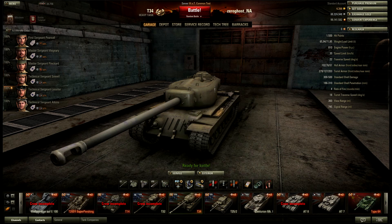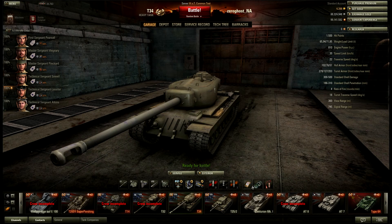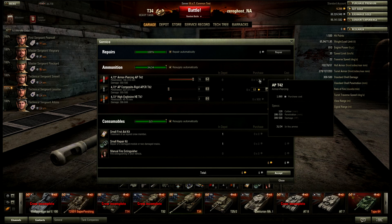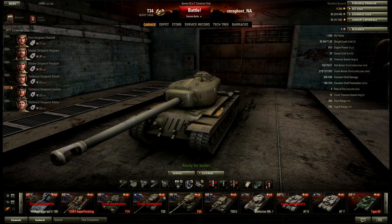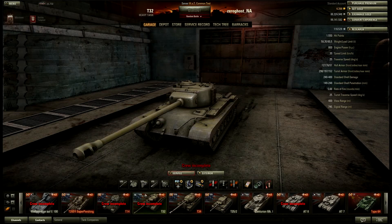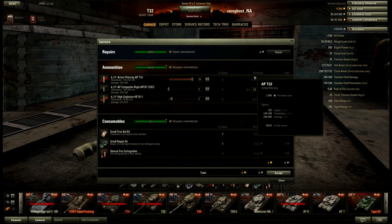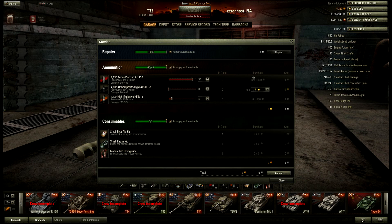The loadout is vertical stabilizer, vent, and a gun rammer. As for consumables, just the usual. The shells are on the expensive side for a premium tank — 1,060 credits for the T-34 shells versus 1,000 for the T-32. So they're slightly more expensive. Interestingly, the T-32 shells must have become cheaper recently — they weren't exactly 1,000 before, they were 1,200.